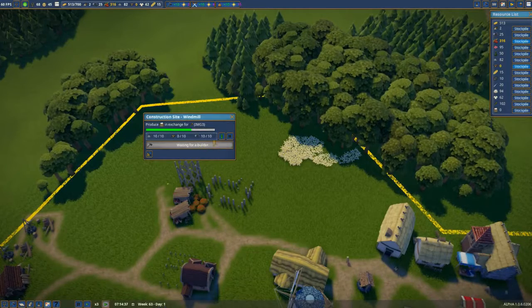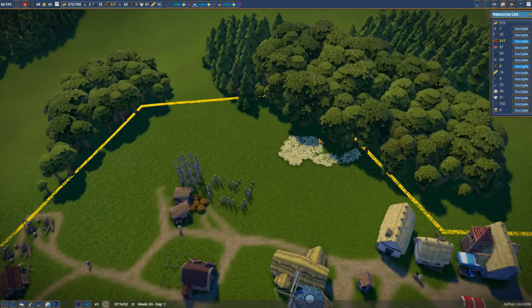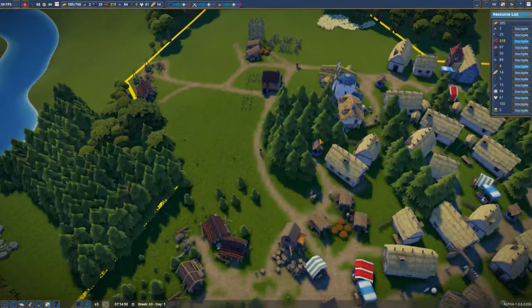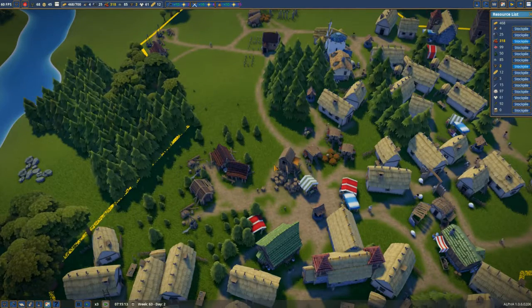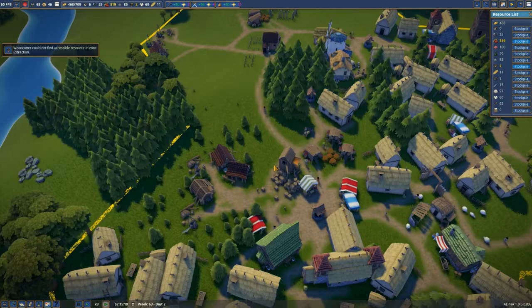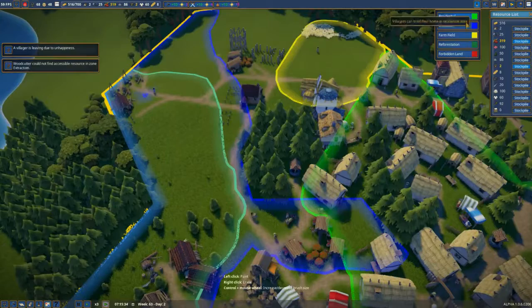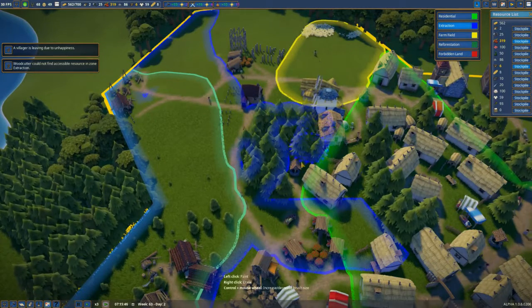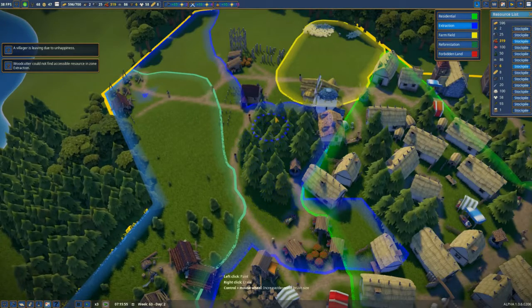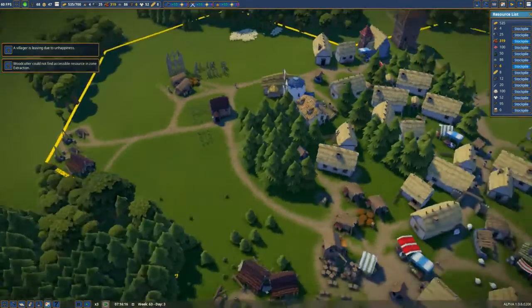Let's get this windmill going — let's make it a prioritised building. It needs 10 planks. We ain't got any planks. The reason we ain't got any planks is because we ain't got any wood. Let's get rid of these here for the minute.